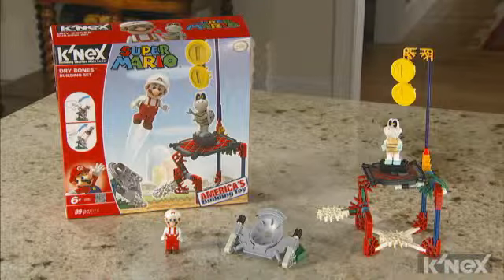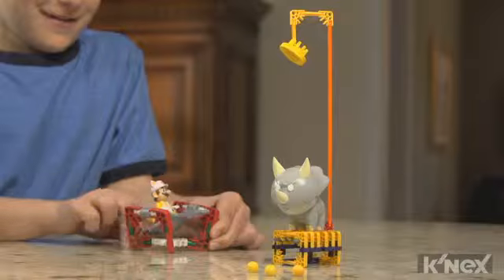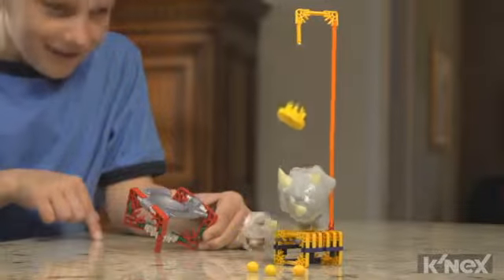In the Dry Bones building set, Fire Mario must hit the target to defeat Dry Bones. In the Reznor building set, a fireball-spewing Reznor tries to block White Raccoon Mario's path to the coins.